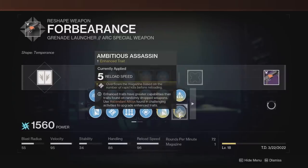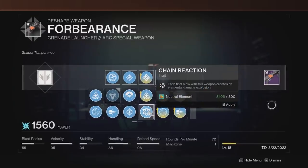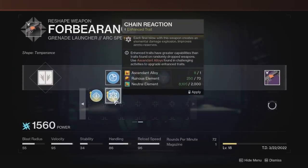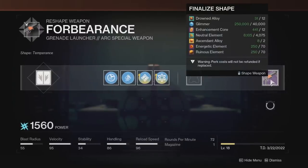Then in the right we do have the Enhanced Chain Reaction, which does say it will increase the ammo reserves, so we're gonna take that and see if that does anything at all. This will cost us roughly 4,000 Resonant Elements, 2 Alloys, and 70 of a few other materials.